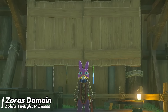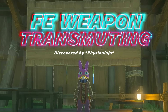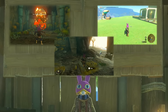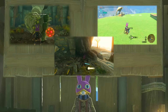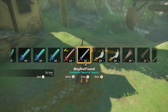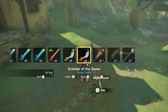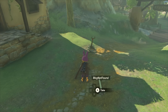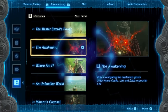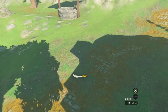Moving on to the second fuse entanglement glitch, we have weapon transmutation, aka weapon duplication. This is a glitch I've covered many times and in many different forms, so it may sound familiar. To start, you want to drop your target weapon — the one you want to duplicate — and a donor weapon, which is one that will be sacrificed to turn into the duplicate of the target weapon. Then fuse entangle the donor weapon to your shield.